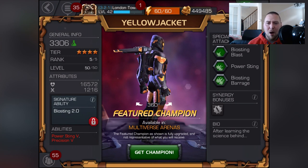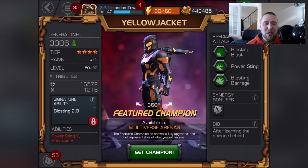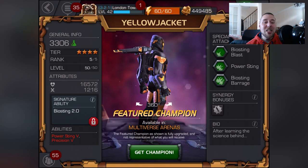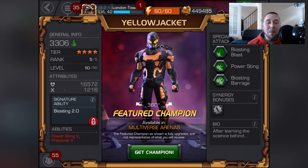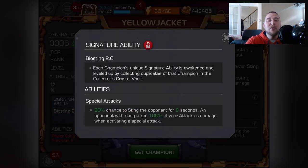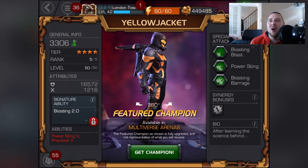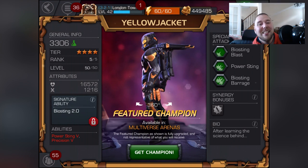We're here with the overview of Yellowjacket in Marvel Contest of Champions — not reviewing the film. Yellowjacket just looks totally awesome. His signature ability is Bio Sting 2.0 — I don't know exactly what that does yet, but it'll be cool to see. It's a bit of a shame that when it's locked you can't at least read what it says.